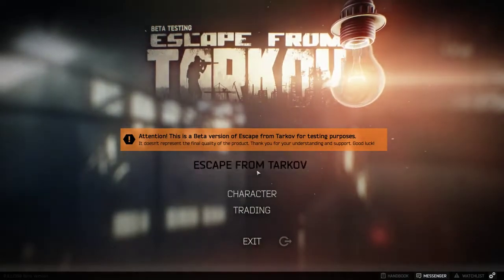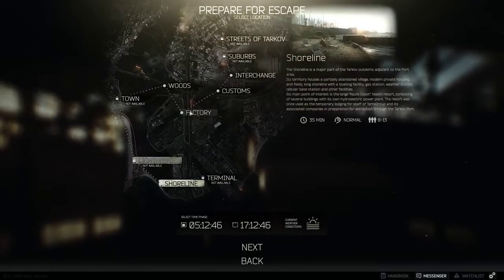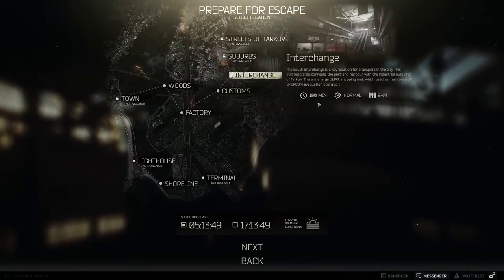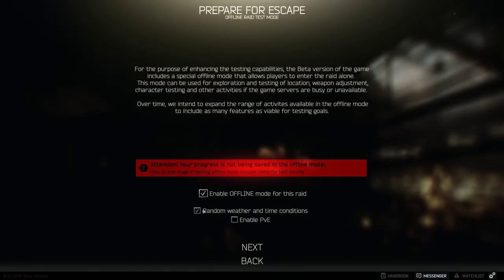Another great thing about doing this task is going into Interchange. Interchange is a normal raid — sometimes it'll say Easy or Normal. It's not too crazy and not too difficult if you're new to the game. You probably want to do this offline first to see the different extract points, but once you've already gone through the map offline and know where the extract points are, you can move on to the next step.